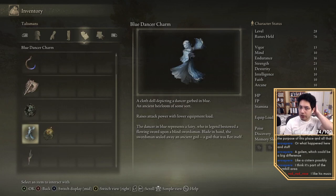We got the Shamshir from the thing. A cloth doll depicting a dancer garbed in blue, an ancient heirloom of some sort — raises attack power with lower equipment load. The dancer in blue represents a fairy who in legend bestowed a flowing sword to a blind swordsman. Blade in hand, the swordsman sealed away an ancient god — a god that was wrought itself. Is that from any Dark Souls?